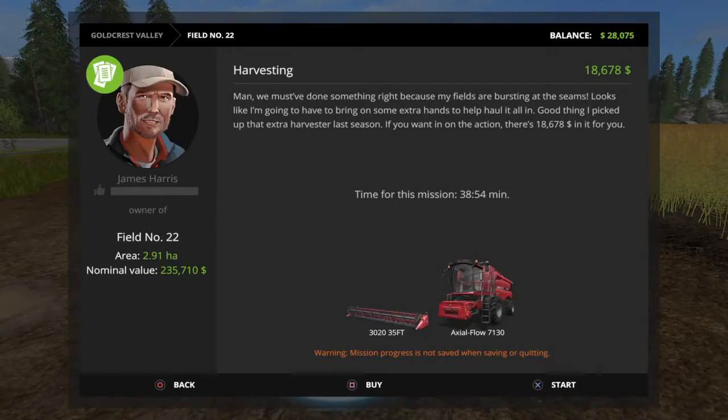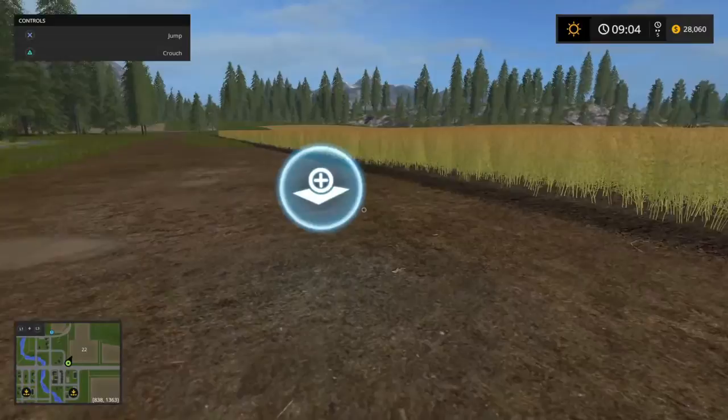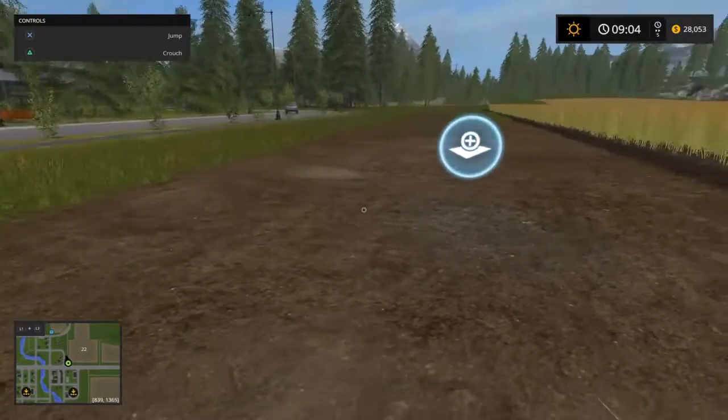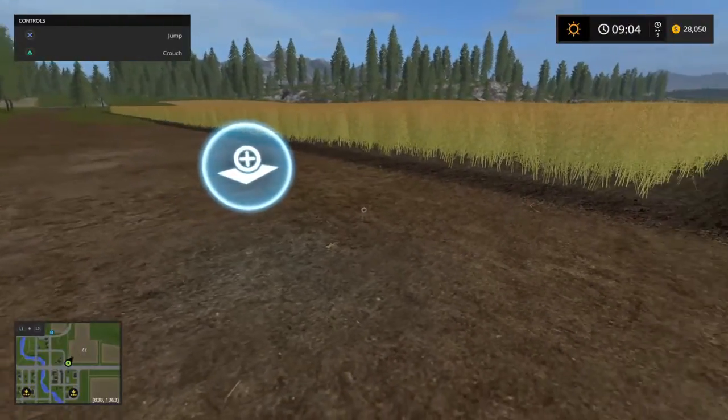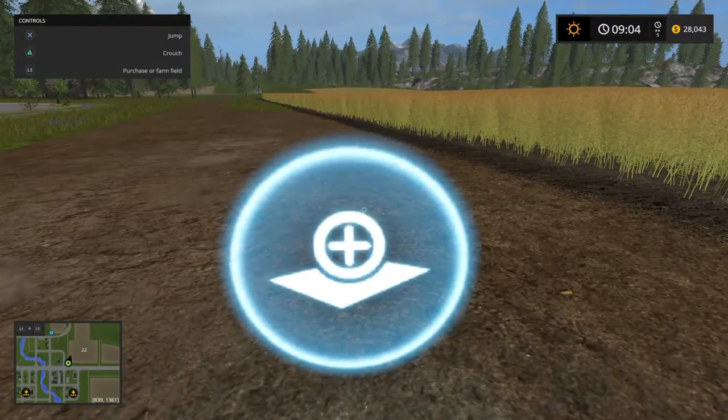That looks like it's the best one there. Some fields I found don't do that at all, and some fields have different amounts, so you'll have to try it out on each one. I don't know if it's actually a glitch or if it's maybe like an in-game bartering system — I'd like to think it's an in-game bartering system.